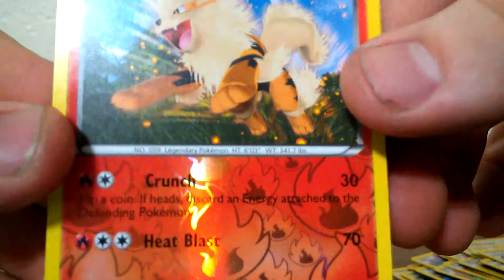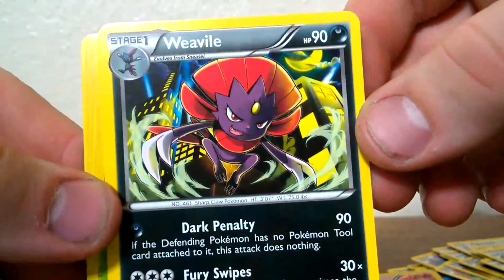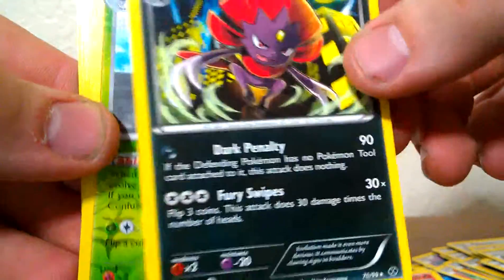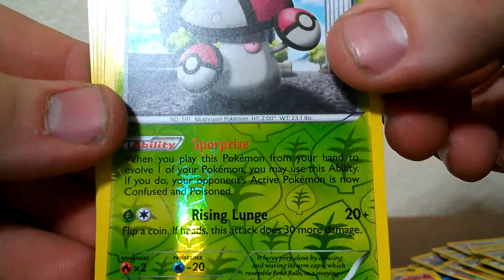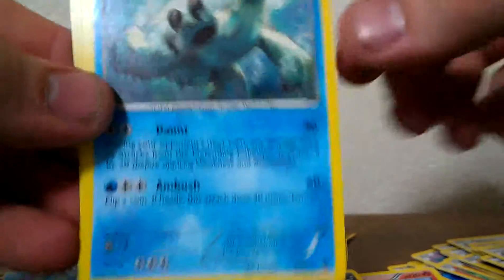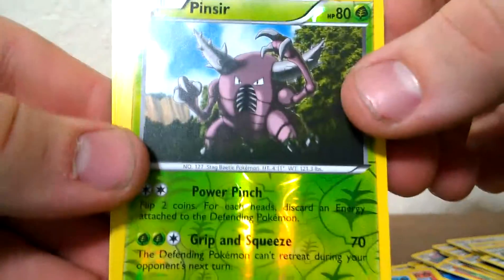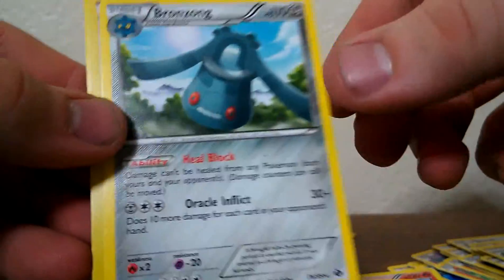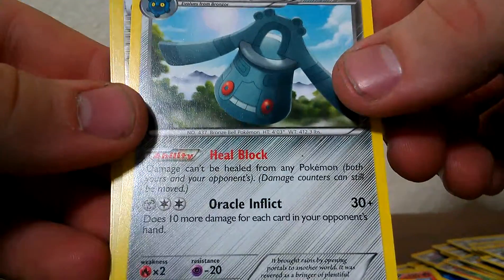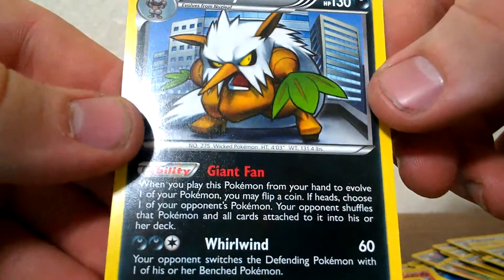Reverse cards to me are the coolest. Let's go back through them. We've got Arcanine with Crunch and Heat Blast — very cool pictures. Weavile with Dark Penalty and Fury Swipes. Amoongus with Spryze and Rising Lunge. A Bear Tick with Daunt and Ambush. A Pinsir with Power Pinch and Grip and Squeeze. Bronzong with Heel Block and Oracle Inflict. Sky Arrow Bridge Reverse. And a Shiftry with Giant Fan and Whirlwind.